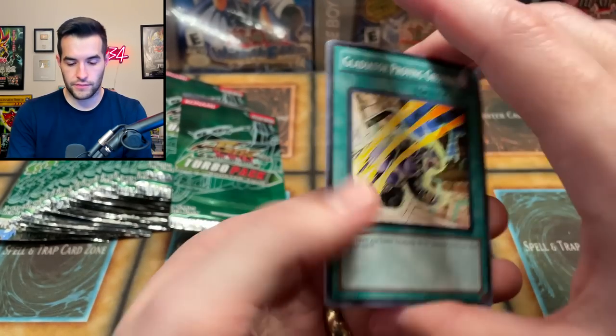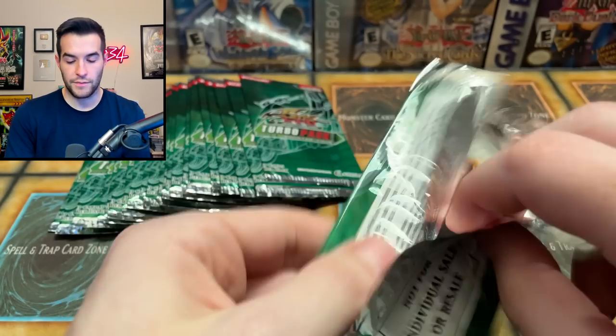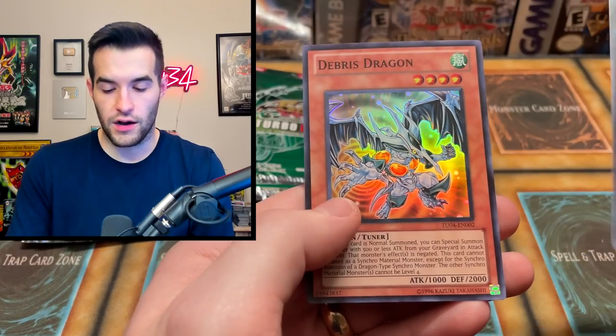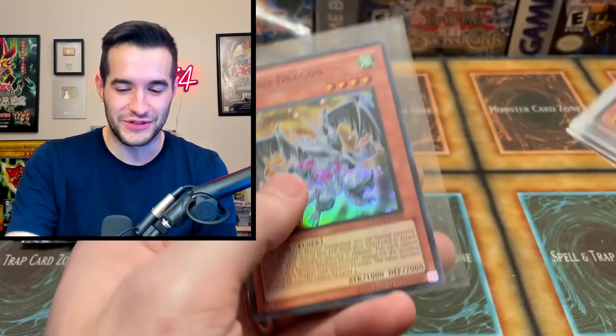Let's do this. Proving Ground, Advanced Ritual Art. A few more — maybe 15 packs, something like that, maybe 20. Hopefully there's some foils in here. It's a foil! Ask and I guess I received — we got a Debris Dragon. Okay so we have a lot of the cheaper ones: three Gotham's, two Debris, three Compulse. We haven't pulled Sirocco yet.